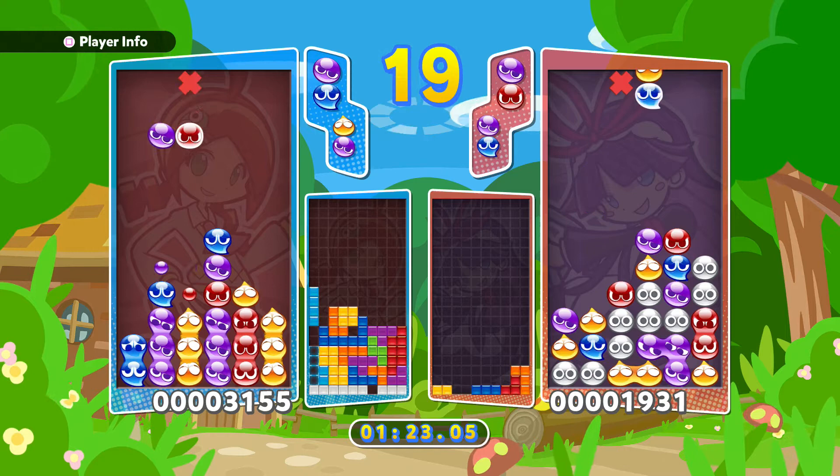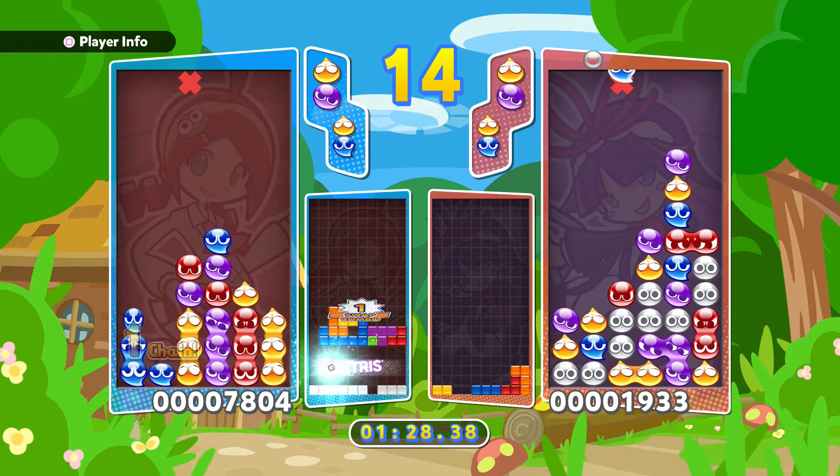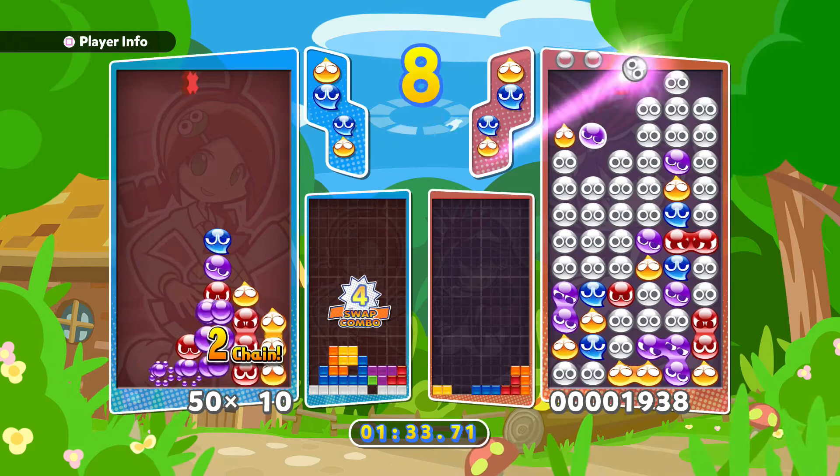Puyo is a Match 4 game where colored blobs fall in a similar way to Tetris, and as long as four of the same color are touching on top, bottom, left, or right — not diagonally — they will pop and give you score. It's interesting to me that my fairly polished Dr. Mario skills don't necessarily translate for three major reasons.